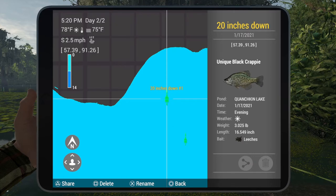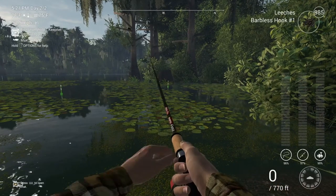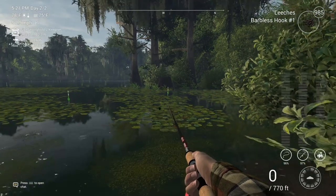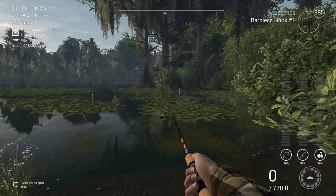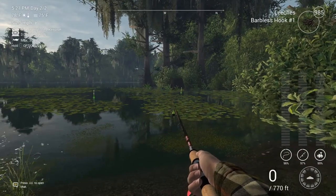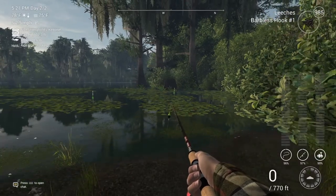The coordinates are 57 and 91 if you want to add them onto your map. It's right in the middle of that hole. It wasn't too bad to catch, but like I said, you're going to wait a bit because of the white crappies. Hopefully this helps you out — we'll see you next time!